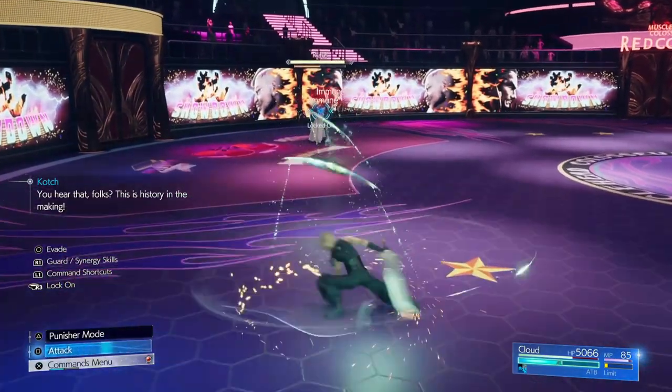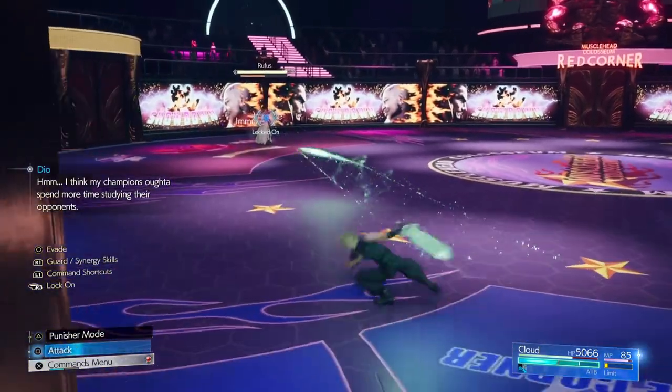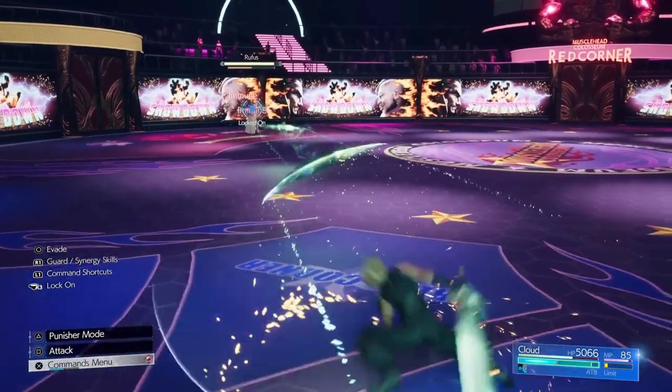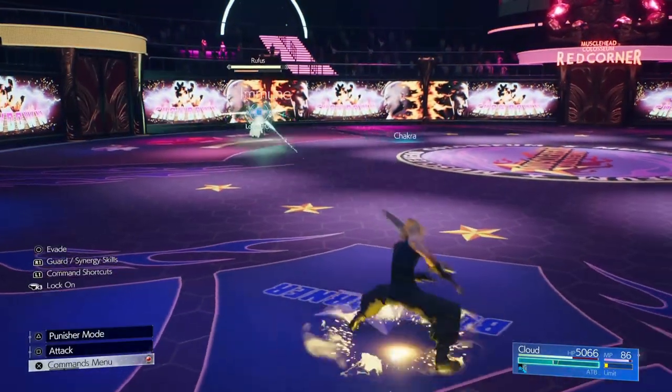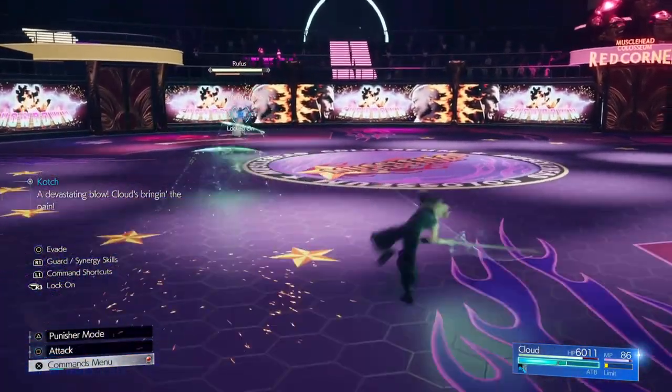Also note that you can just stay away from him and press O and square to build up your ATB if you feel like you are low on it. That way he will almost always block your attack so you will not be doing much damage, but you will be building up ATB. So that is one way to play it a bit safe if that is what you want to do.